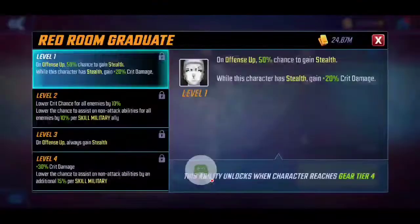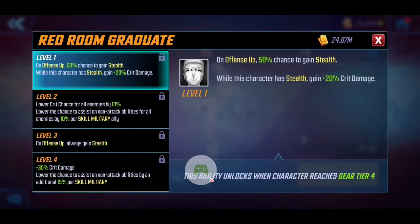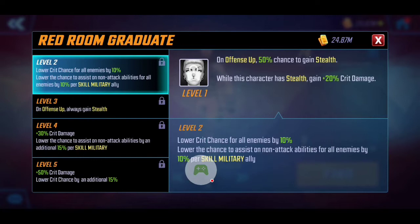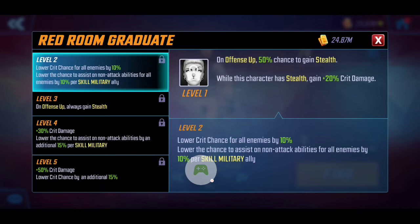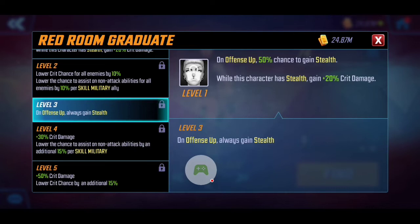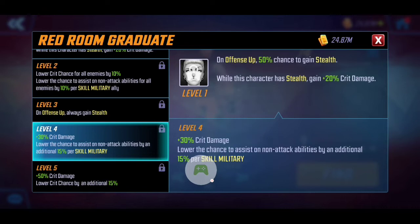Passives usually have the most juice in their abilities. On offense up she has a 50% chance to gain stealth, and when she is stealthed she gains an extra 20% critical hit chance. So that ties directly into what I was talking about with the ultimate. As you level this up she also decreases the critical hit chance of her enemies, and she lowers the chance for enemies to assist on non-attack abilities by 10% per Skill Military ally. Leveling this to level four increases the damage and the additional chance to decrease non-attack abilities.